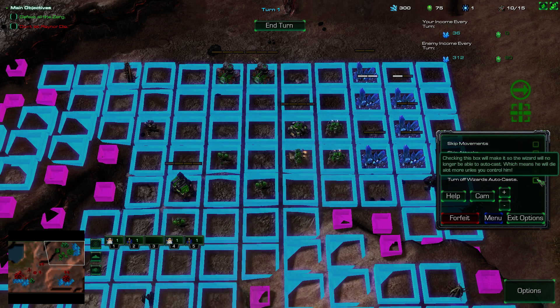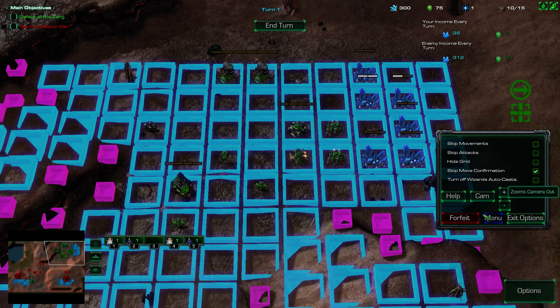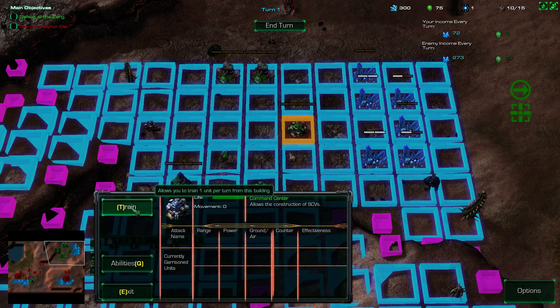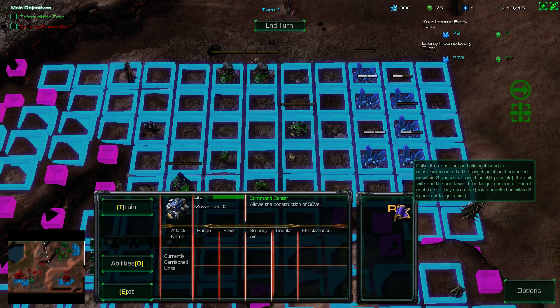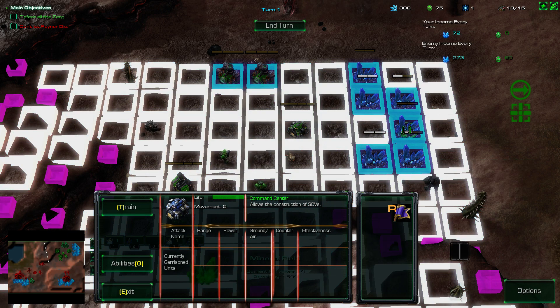Turn off wizard autocast — make it so the wizard... we don't have the wizard. Let's just leave it as is and exit options. So W is move. Jim Raynor — what is your ability? Stimpack: costs 10 HP, increases movement by one and does 70-20% more damage for two turns. I feel like the first few levels you're just going to be getting the hang of this and after that you won't have to go through all these.